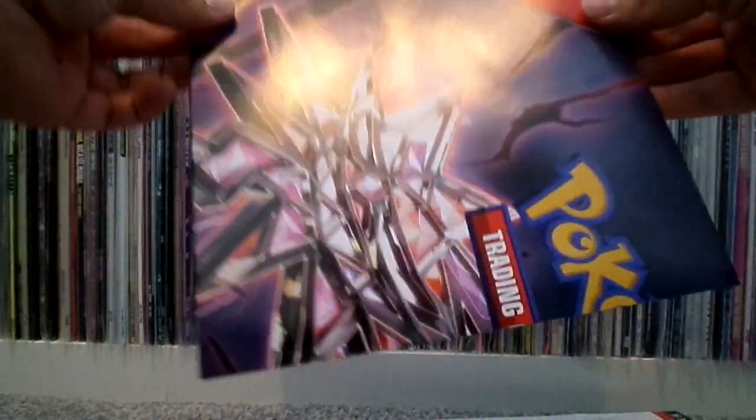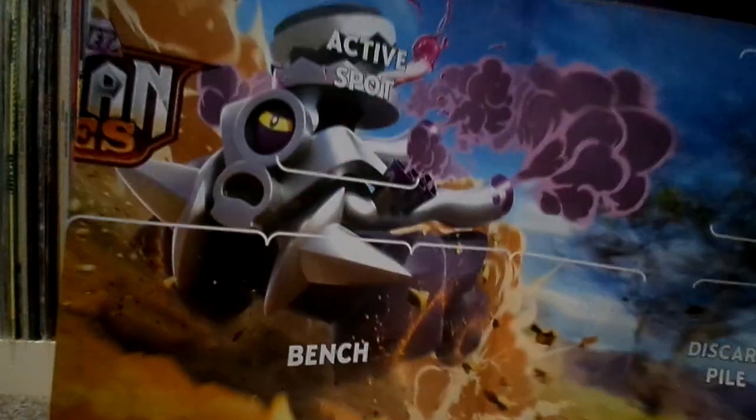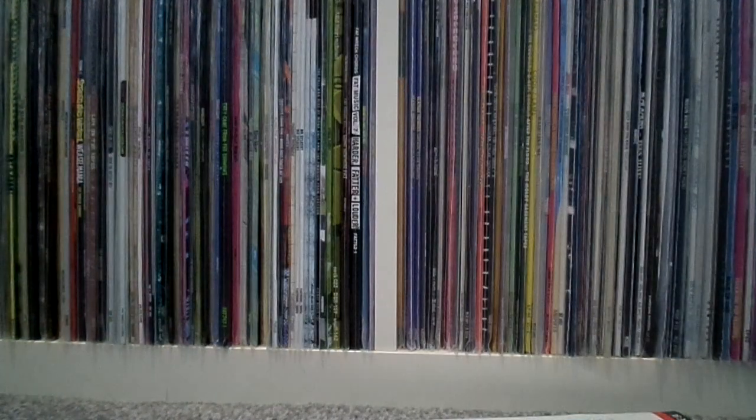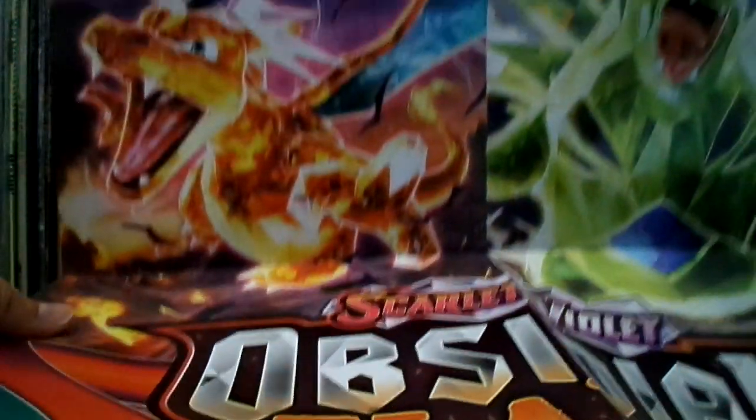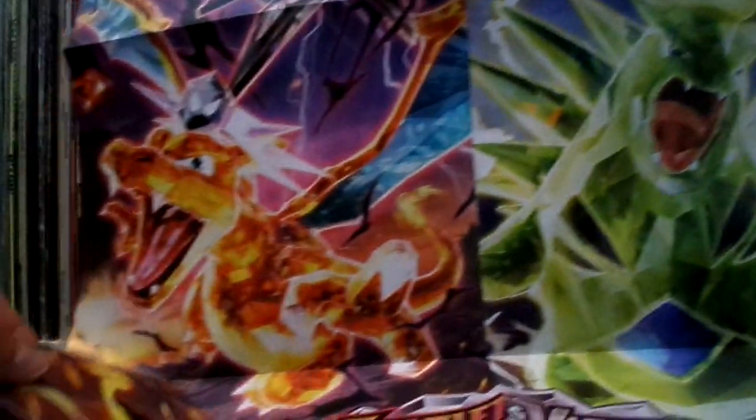First off we've got a poster. We've got the playmat on one side, and the other side of it looks like that. The poster is Charizard and the other one, Tainatar. Pretty good.